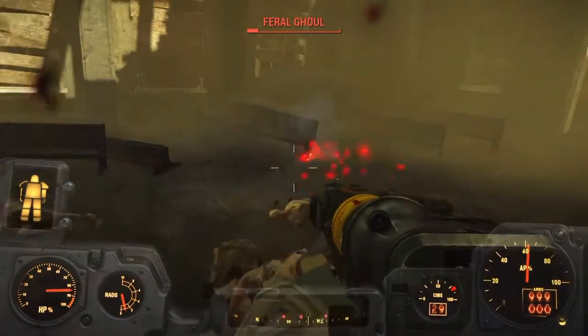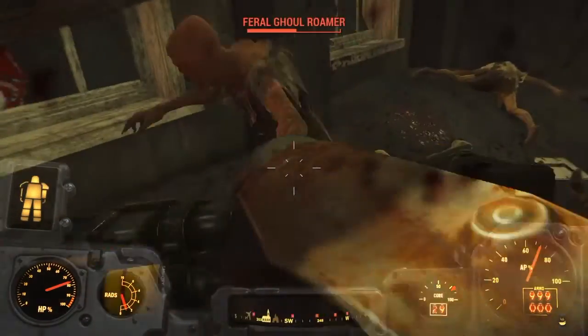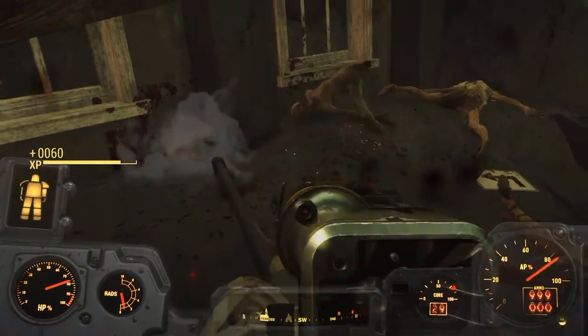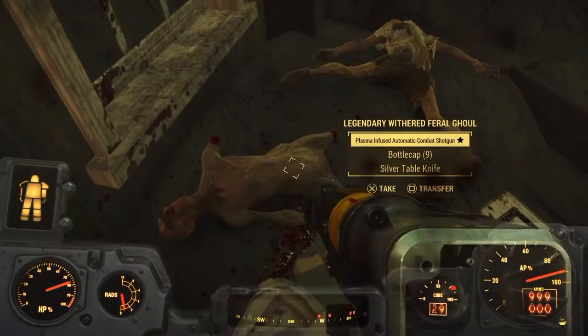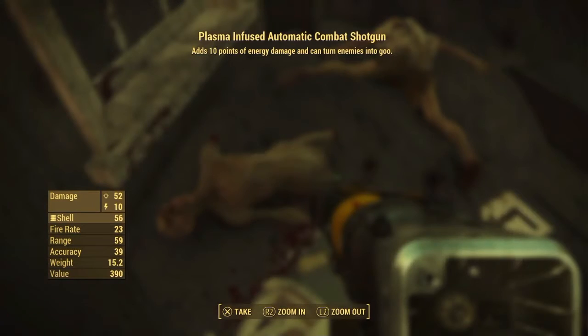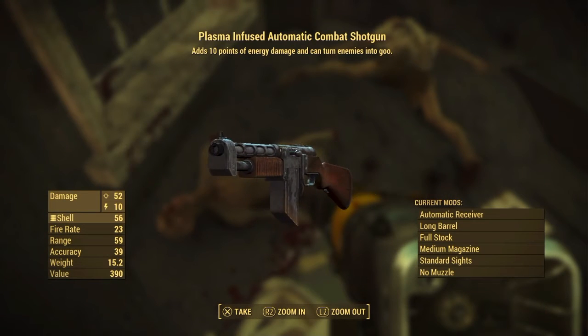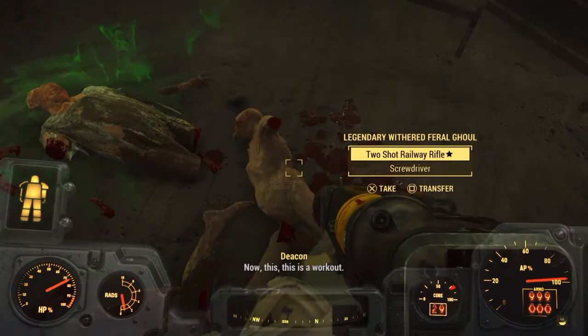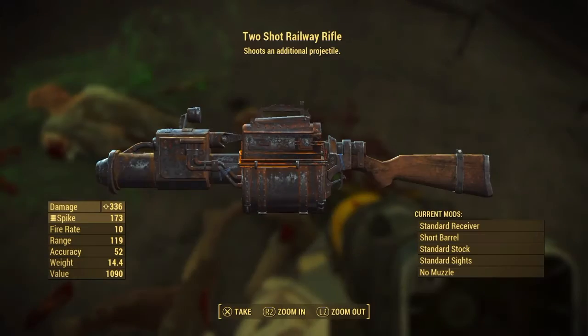So I kill it, and the reason why I have 999 ammo is because I'm using the limitless potential laser rifle, which is pretty good. But you see here I get a plasma infused automatic combat shotgun, which is fairly decent.